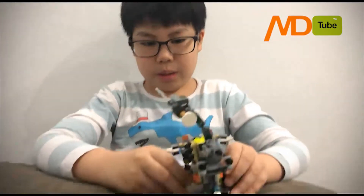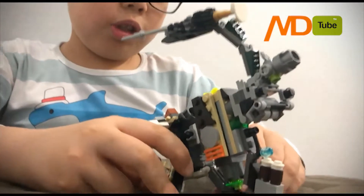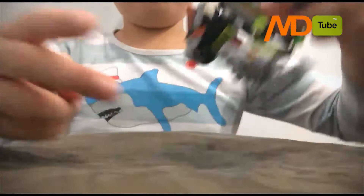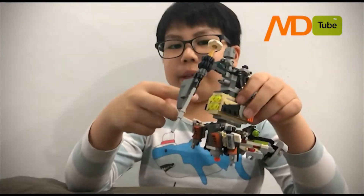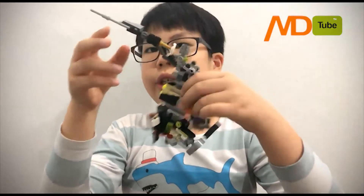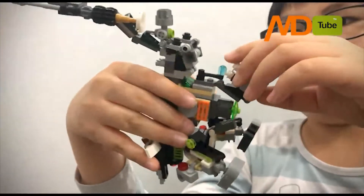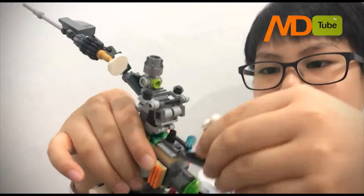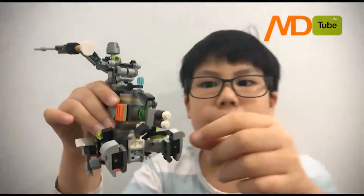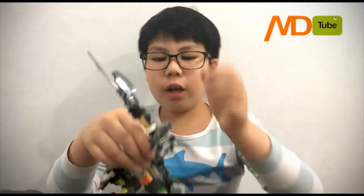Let me explain what each weapon does. First, this part is the booster pack - see the red things? It can boost it up and it needs to fly like this. It also has a missile - actually it's a bomb. So when the army comes, it rotates up and closes and shoots up like this. There's also a blue thing - I'm not sure why it's blue. And I think that's all about it.